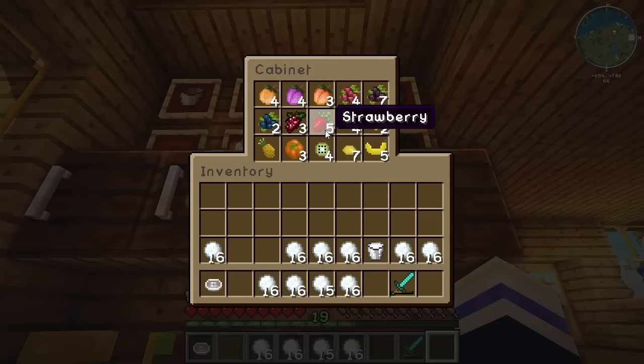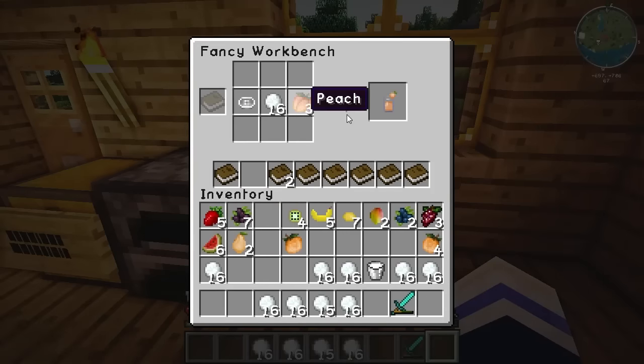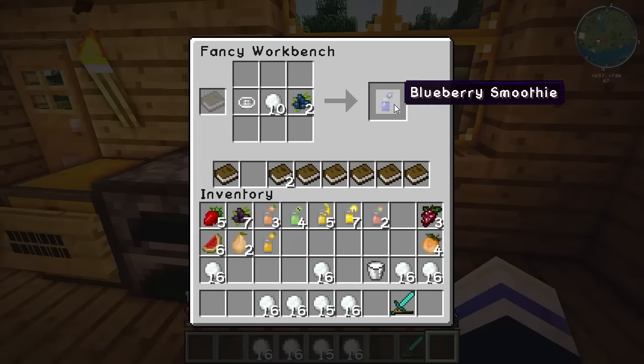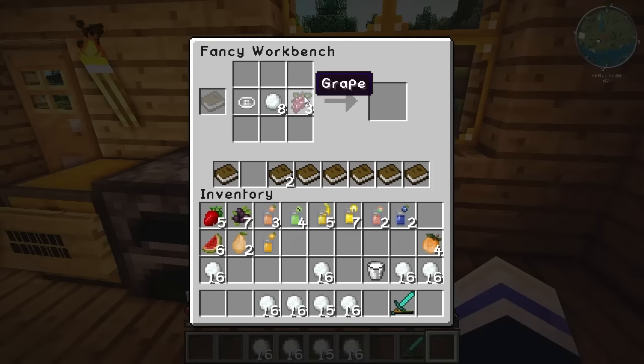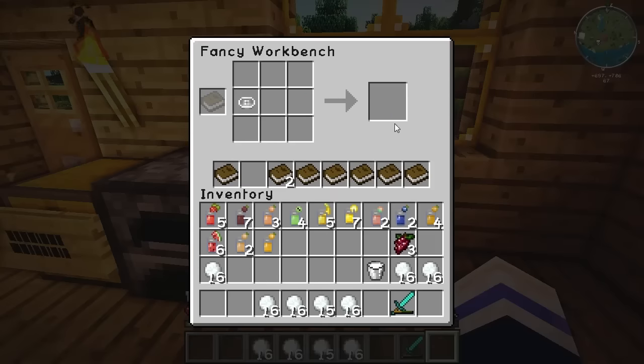I know that we can make strawberry smoothies. Take it over to the crafting bench, put my juicer in here, my snowball, and my peaches. We've got three peach smoothies, one orange smoothie, five banana smoothies, some kiwi smoothies, seven lemon smoothies, two mango smoothies, some blueberry smoothies. There's no such thing as a grape smoothie. We've got grapefruit smoothies though. Melon smoothie! Blackberry smoothie. And strawberry smoothie. These all look delicious.